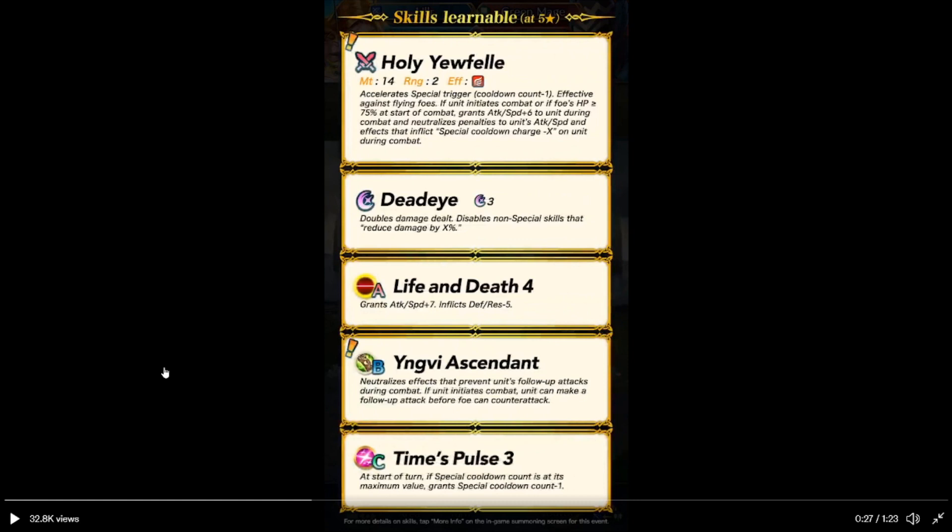So, Holy Yulepala — a self-spatial colon trigger — called the command as one. If I go against flamethrowers, if you do this, it's combat. Or, if full HP is more than 78% at the start of combat, grants attack speed plus 6 to units during combat. And, it negates penalties to units' attack speed.